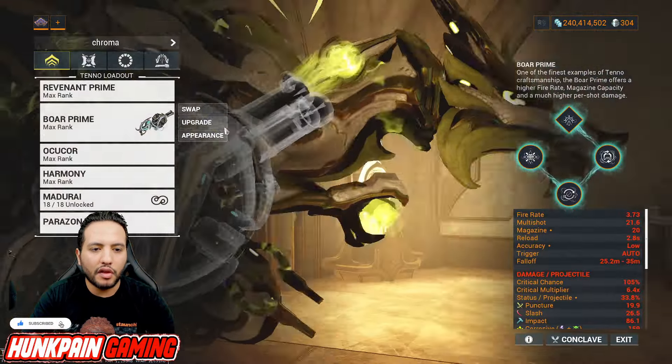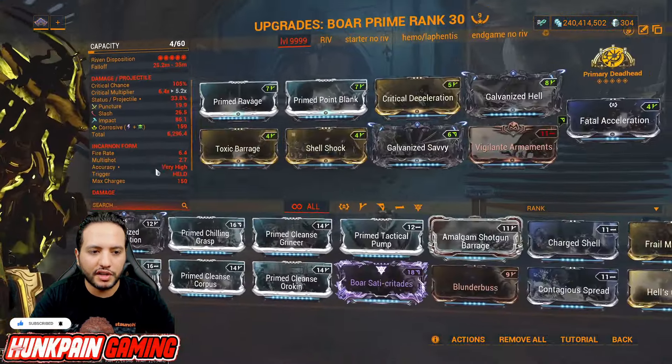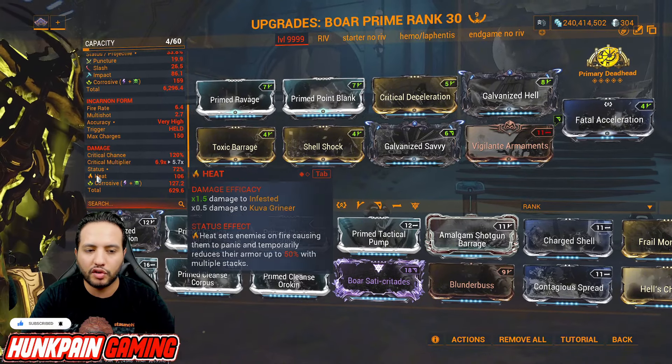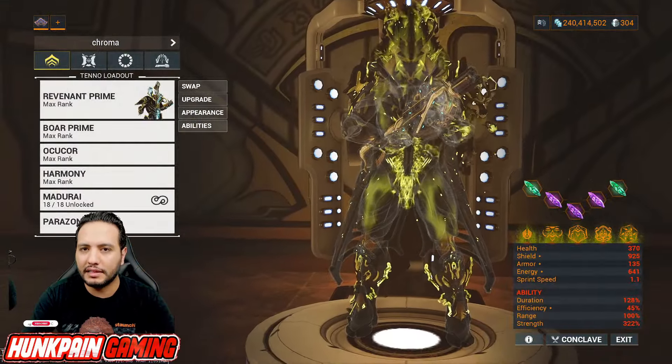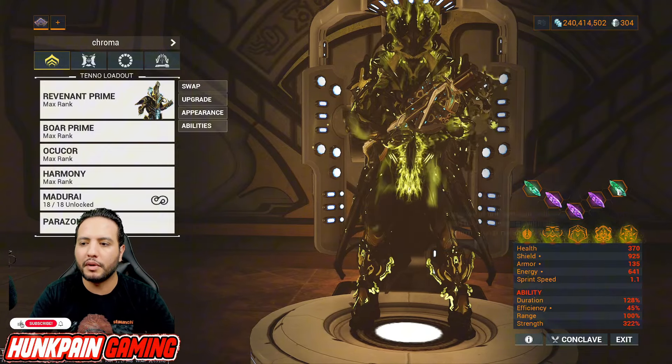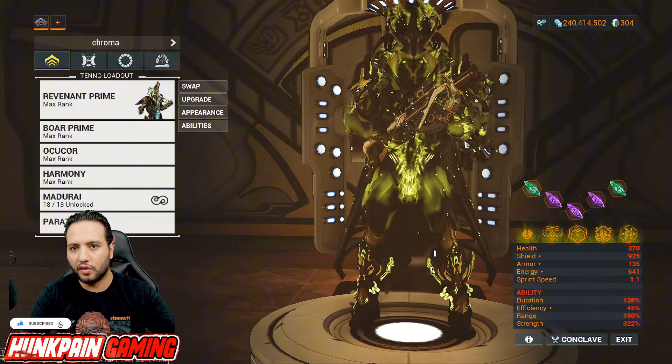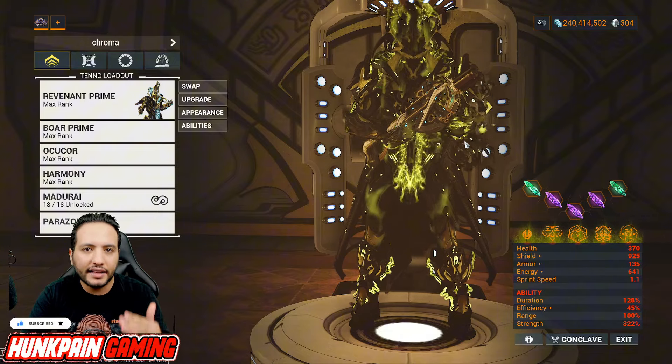The weapon is modded for Corrosive, and when the Incarnate form is active you get Heat — so you're good to go with Corrosive and Heat. Now that leads us to the Warframe: two Emerald Archon shards to run 14 stacks of Corrosive instead of 10, so instead of 80% armor strip you get 100% armor strip. The weapon itself is armor-stripping enemies without relying on anything else.